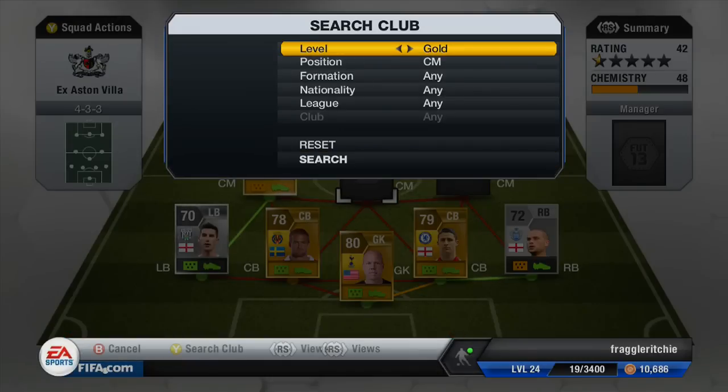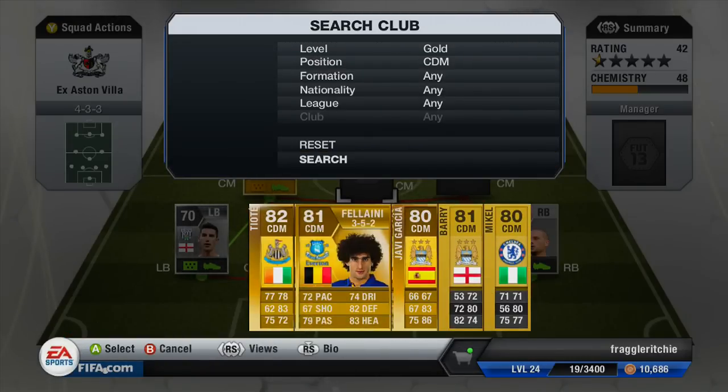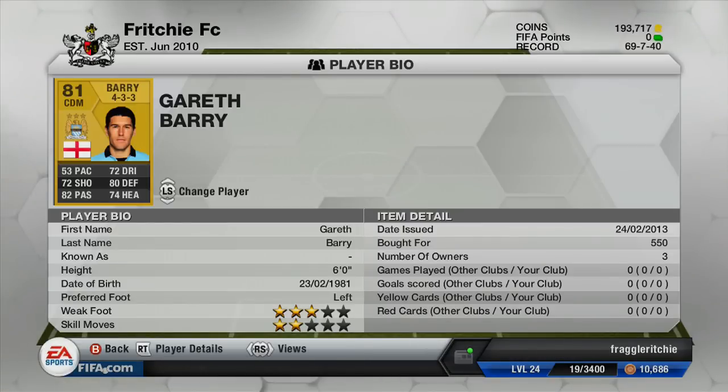Moving on to our second centre-mid, we currently have a CDM and that is Gareth Barry. He again plays for Manchester City and cost me 550 coins — not bad for a very cheap, good Barclays Premier League CDM. His pace does let him down with 53 pace but that's not that much needed in a CDM. The rest of his stats are above 70 with two stats in the 80s — a very good CDM for those cheap Barclays Premier League teams.